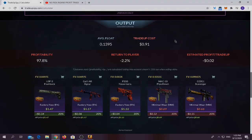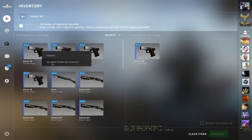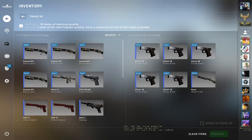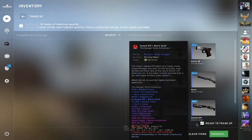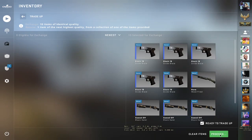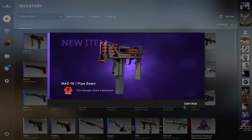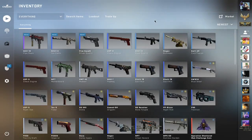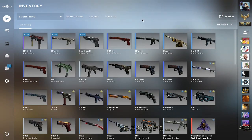Let's try this trade-up out. Here are the inputs, let's put them inside the trade-up contract. Pray we get a flashback. Fuck my life, I'm losing a lot of money in these trade-ups. I wanted either the Galil or USPS. We need to do a trade-up so we can get our money back up and running.